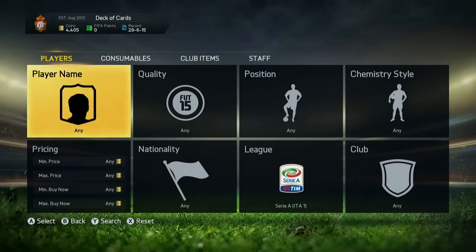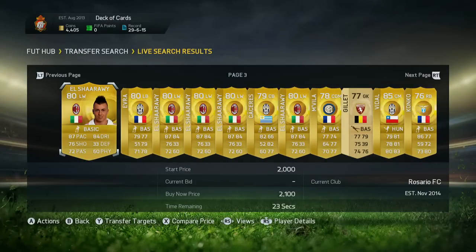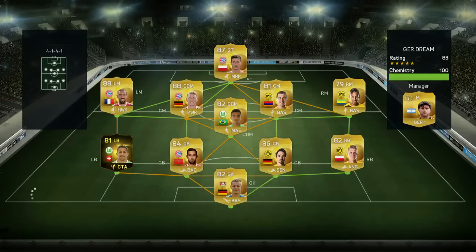We get a 3 of Hearts, which is going to be the worst player on the third page of the auction market. We're going to go for our Serie A team and pick up a player — and that's actually Konko. This is a pretty big upgrade considering it was the worst player. So we get Konko, replace Skiglio, and this team... oh my god.